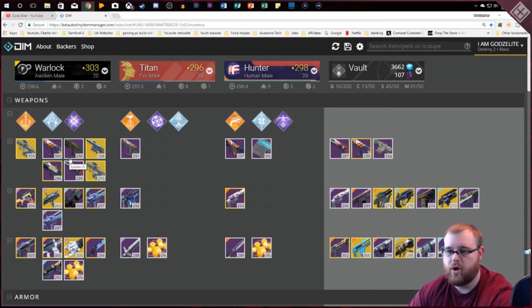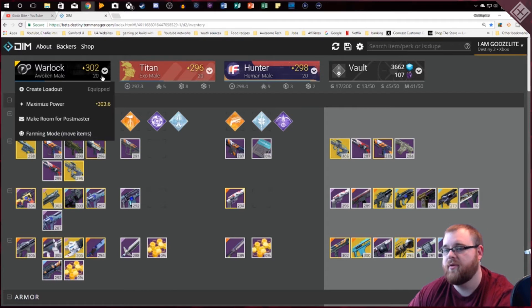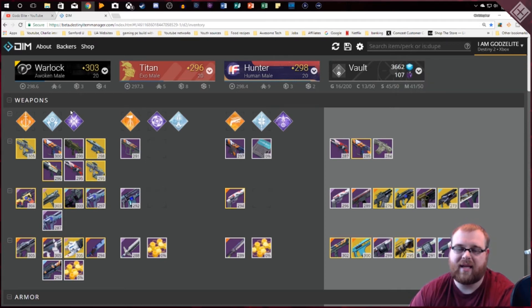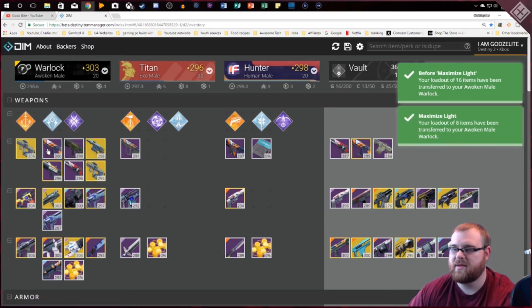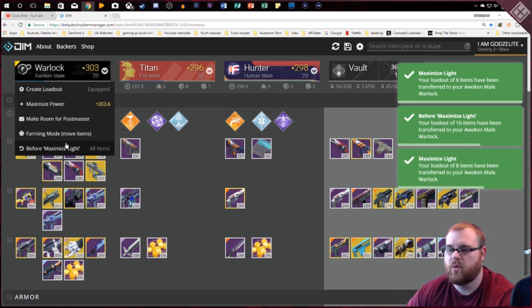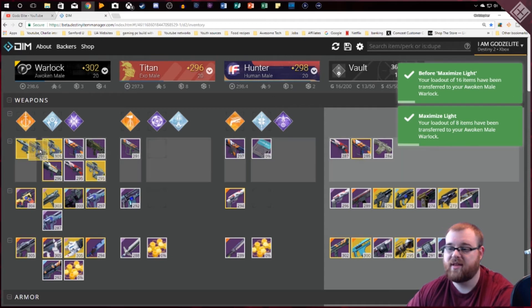Another cool thing you can do is maximize your power. If you're trying to keep up and don't know what's where — say you had the Mida in the vault and wanted to get your character to 303 — you go to 'Maximize Power,' it says you can go to 303, and when you click it, it takes that item out of the vault or another character and equips it for you. If you want to go back to what you had before, just click 'Before Maximizing' and it puts your original items back.